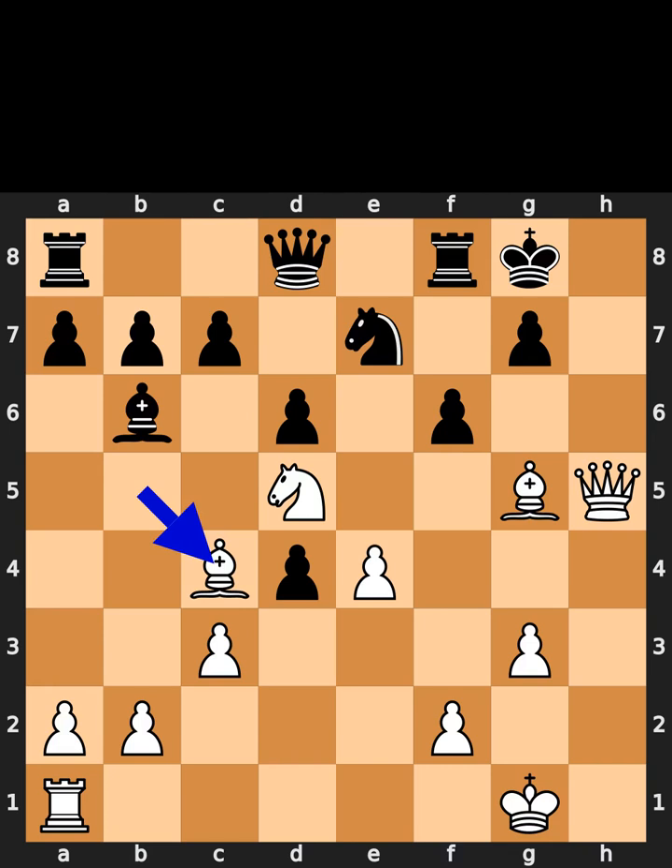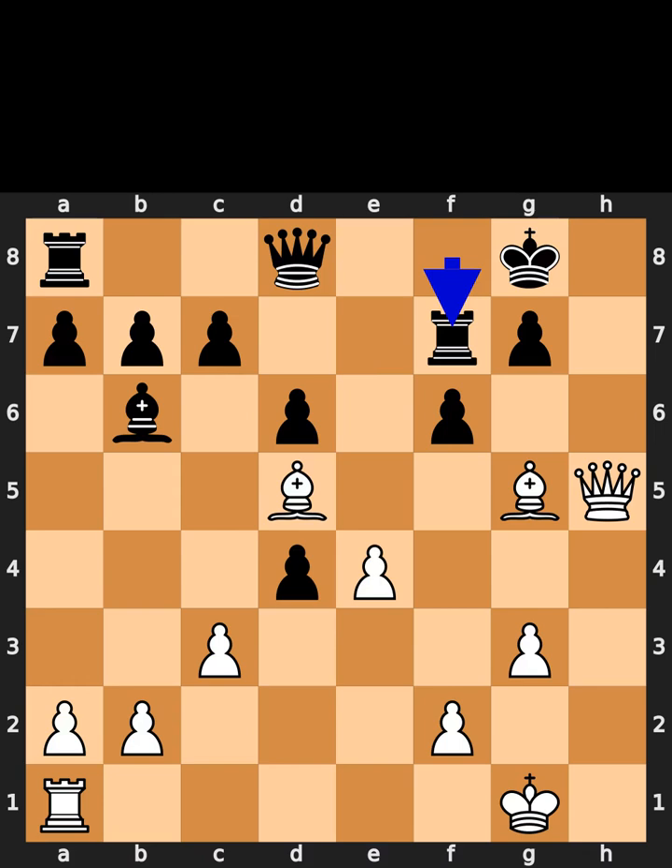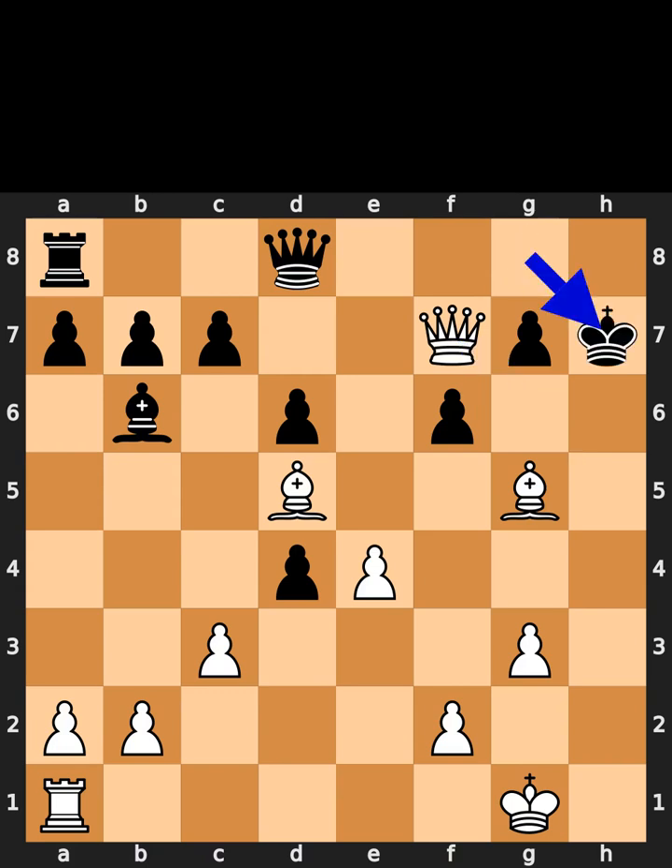White plays bishop to c4. Black takes the knight on d5. White takes the knight on d5 with check. Black plays rook to f7. White takes the rook on f7 with check. Black plays king to h7. White plays queen to h5, checkmate. If you liked this video, please like and subscribe.